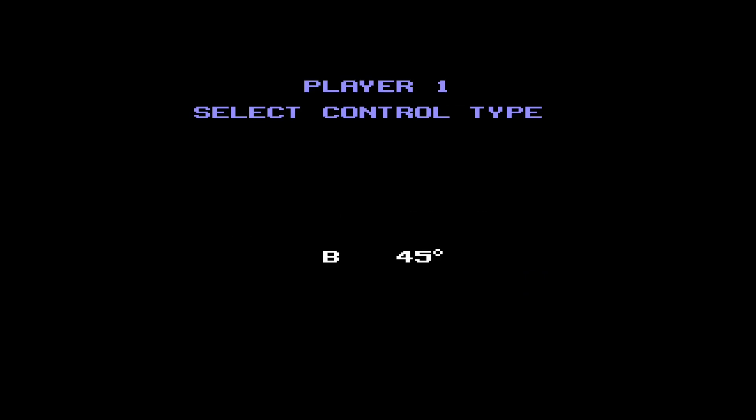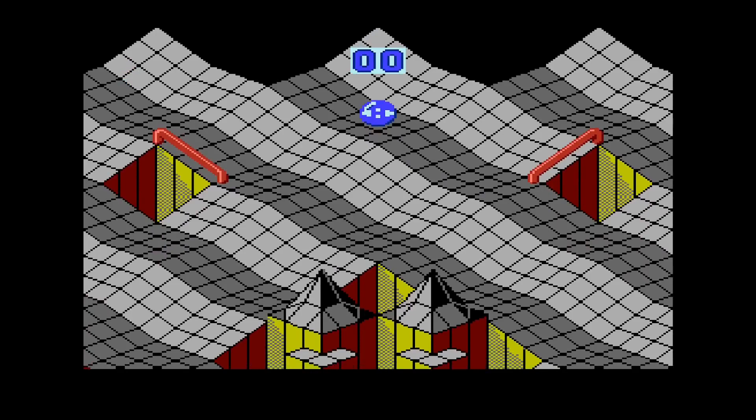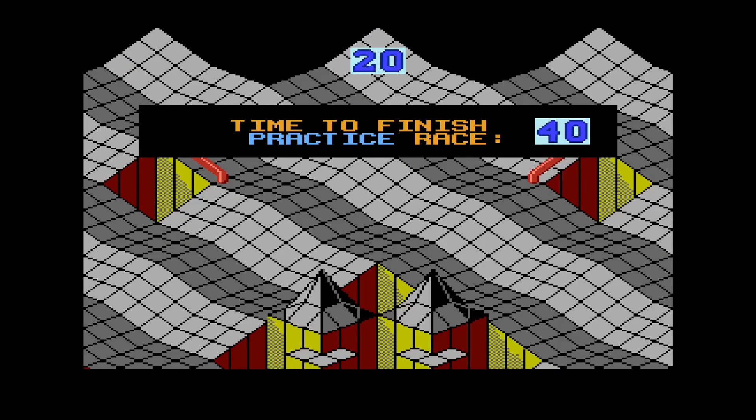There we go. So you've got 90 degree and 45 degree options — basically if you imagine a trackpad in the arcade where it goes in whatever direction you move the trackpad, that's 90 degree, whereas 45 degrees is a bit more restricted. Let's give it a go — this is the practice race.